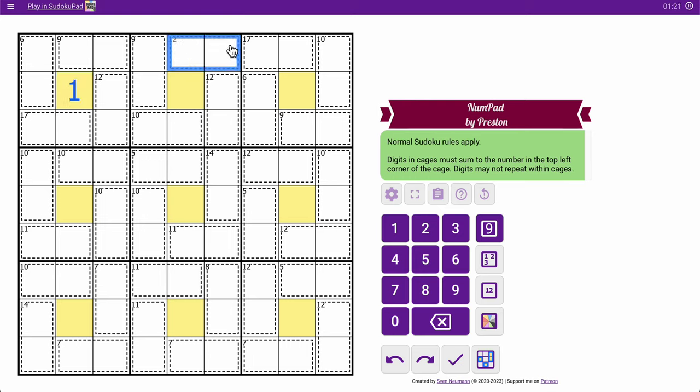9 plus 12 plus 12 plus 10 is 43 — that's a 2, because I need 43 plus 2 to make 45. 17 and 10 is 27, plus 6 is 33, plus 9 is 42 — that's a 3. This may end up being 1, 2, 3, 4, 5, 6, 7, 8, 9, exactly like that, but I have to prove it.